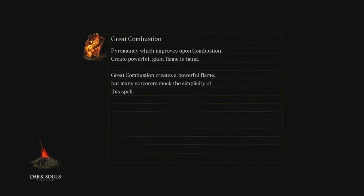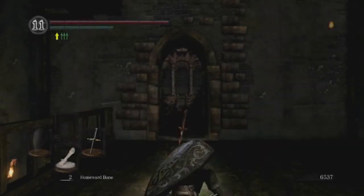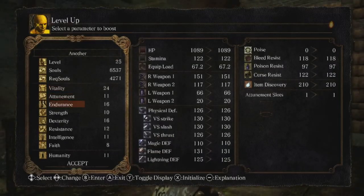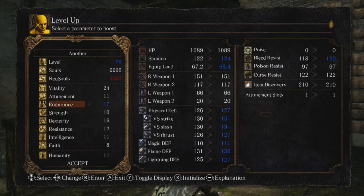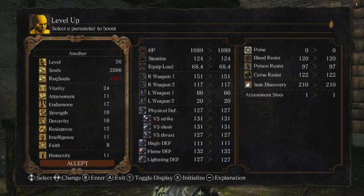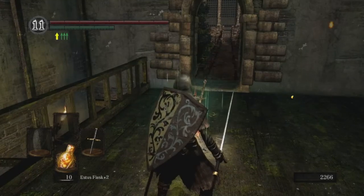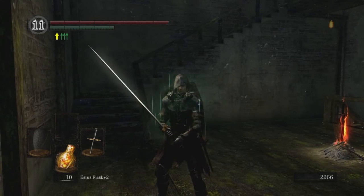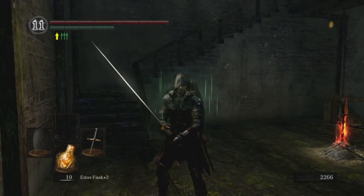We're going to homeward bone back to my friend Andre. Maybe get a level or two. Come on loading screen — we've had a lot of loading screens this episode, I'm aware of that. We had a lot of hydra, a lot of loading screens, but my heart was in it and that's what matters. Level up — do we want to keep going in dex? Goes up four points. Or do we want endurance? I do like the stamina — let's endurance to 20. Next time we will slay some gargoyles, maybe a Capra Demon — you never know. I'll see you then.